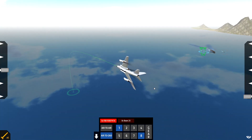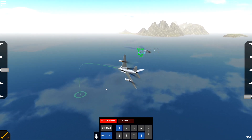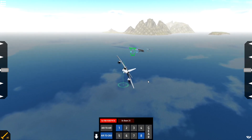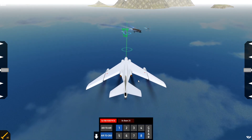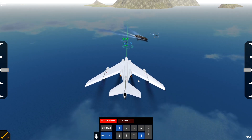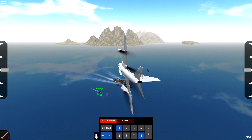We do actually have the targeting computer now, so this is actually pretty good. We should be able to drop bombs on every single one of these — hopefully, completely fine. I don't know how well this is going to go, but we'll try. Here we go. It's bombs — we've got bombs. Three, two, one... Drop! Alright, I think that one's going to hit.